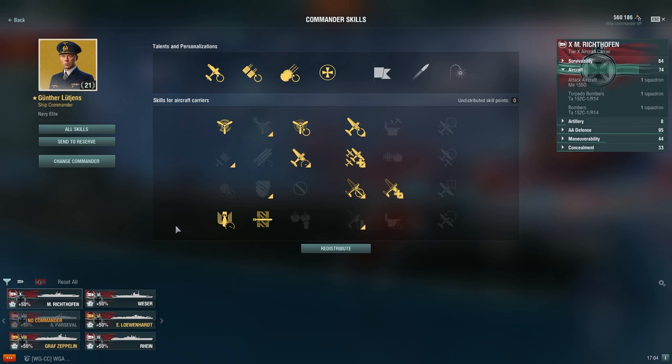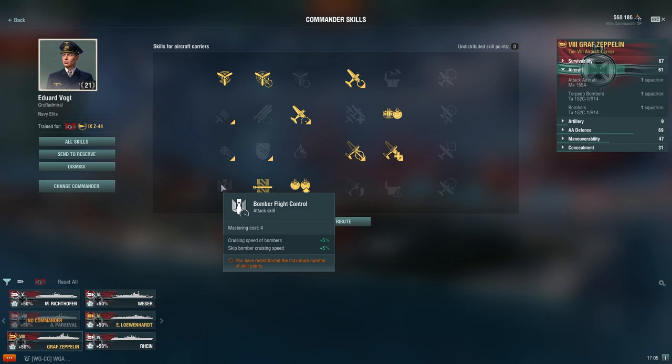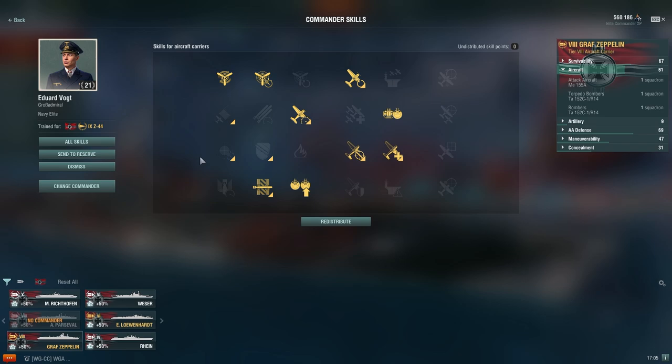For Graf Zeppelin, she's been in a very awkward place since patch 7.7, even after the carrier rework and now the skill rework. She has so many downsides — at 15.7 you can't even take concealment anymore — and a lot of times this is going to be a meme pick for ranked or clan brawls. For a secondary build: the usual five, then close quarters expert, then secondary armament skill — just for memes. If you want to go fully into plane attack skills, by all means, but honestly Graf Zeppelin is not a good ship and I don't recommend playing her.